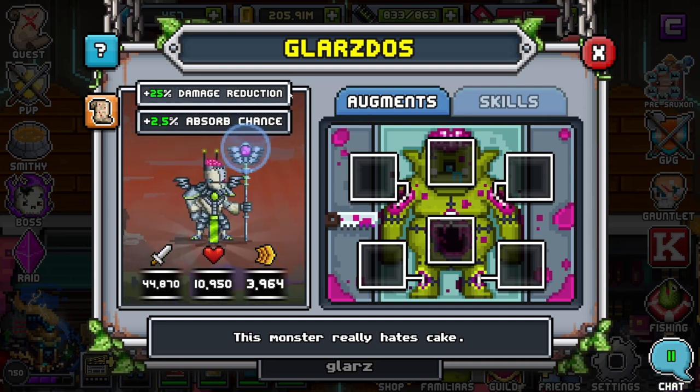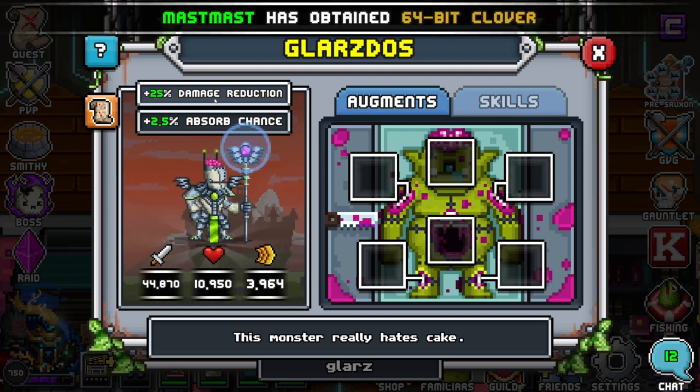The good thing about damage reduction is that although block is pretty much entry meta for any bait familiar from tier 12 and above, damage reduction is actually still very solid. If you want to use him in raid he's pretty solid; he's very solid in quests, invasion, and gauntlet trials. This is where you're going to want to use Glarz the most. He's also very strong in PvP. In my opinion, this is the bait familiar for everyone to go for first.